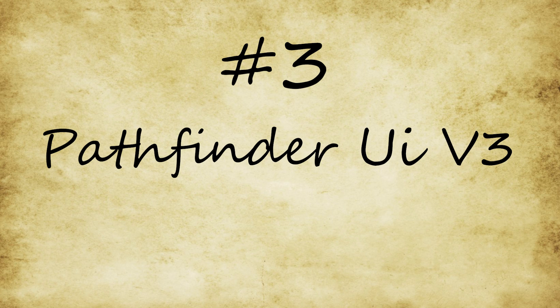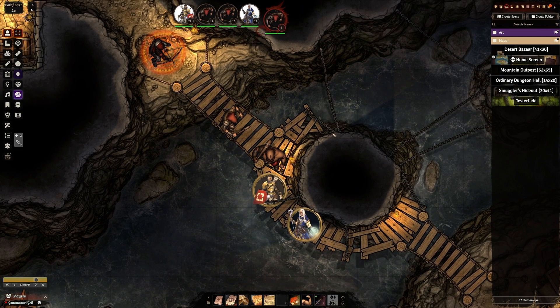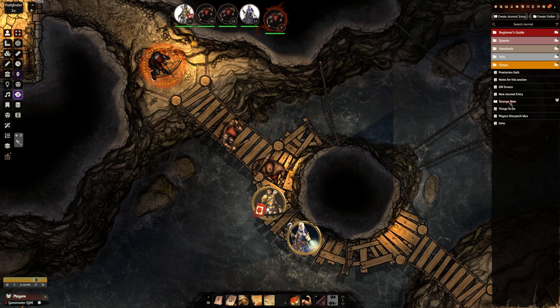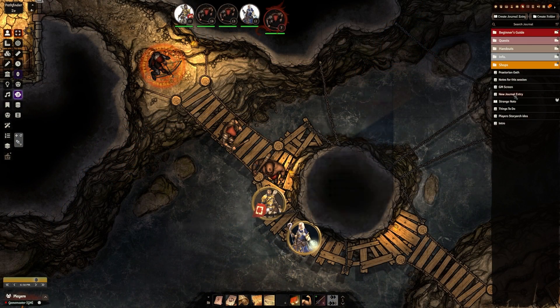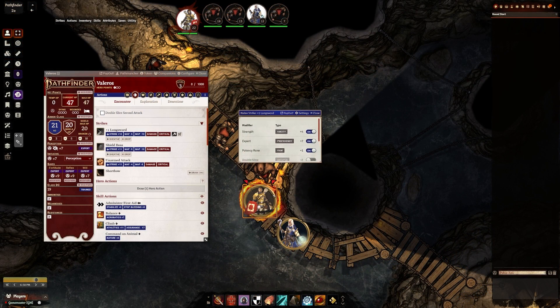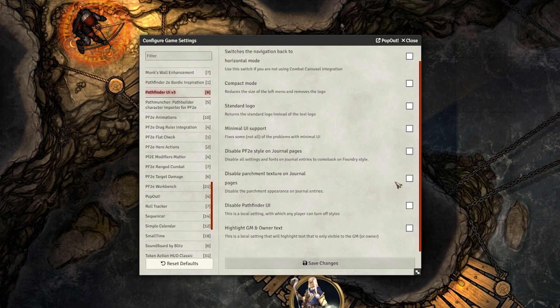Next up is number 3: Pathfinder 2nd Edition UI Version 3, with a little honorable mention tagged on at the end. This mod overhauls the original look of Foundry to give it a more fantasy feel, and I personally love the way it looks. If you have the Combat Carousel mod installed, it adds a super cool look to that as well. It doesn't change everything about Foundry's UI, but it changes just enough to bring a very cool RPG theme to your games. Sadly, it does lack some customization features and doesn't play very nice with other UI mods in my experience.